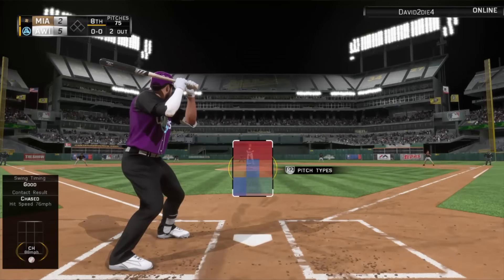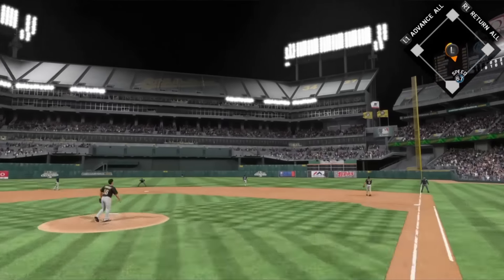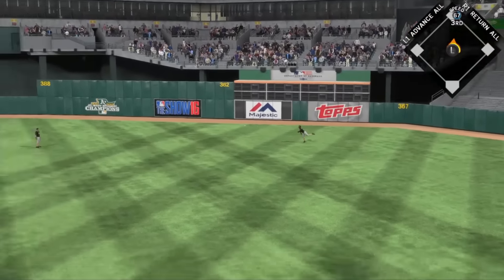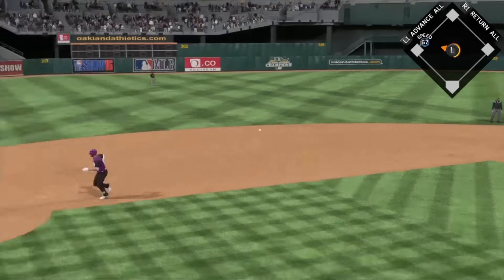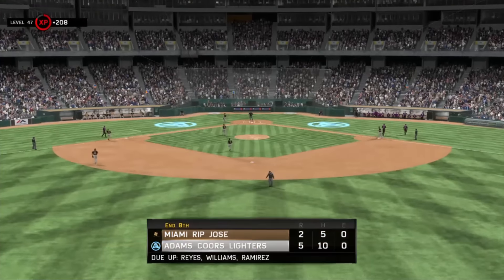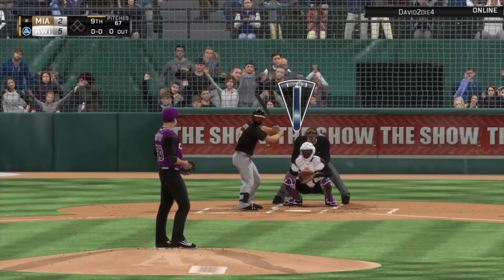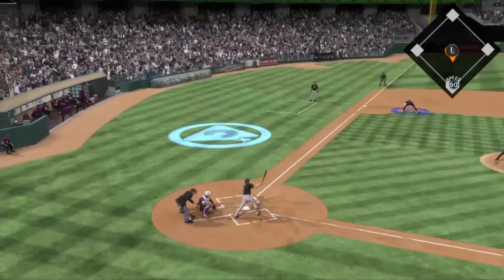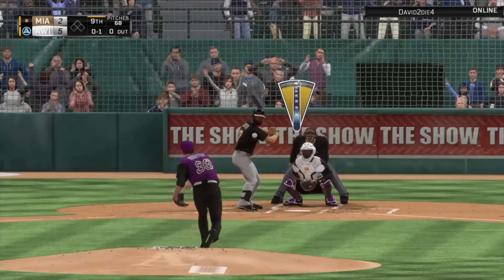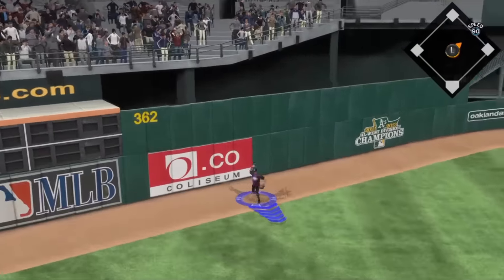Really upsetting that Matt Harvey allowed that two-run home run because otherwise it would have been an easy complete game shutout. We only need two shutouts to get the 10 standard pack bundle. Here we go — final three outs hopefully. Jose Reyes up, very dangerous — hoping for just a ground out. Whoa, someone get there — oh you gotta get that!